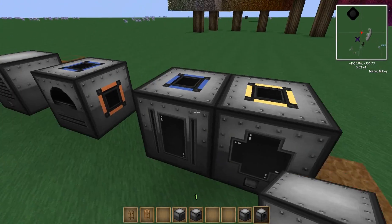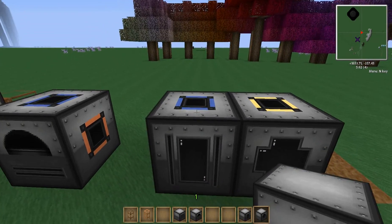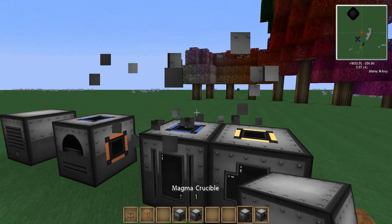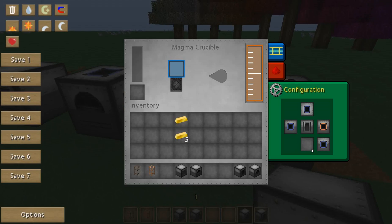I do recommend if you do this setup, use hoppers or something and just leave it going forever. But that means you can't have them on top of each other, because that's where the hopper would go. Anyway, configuration — you can set these all blank. Blue is the input.